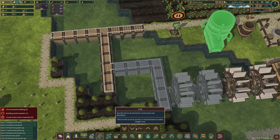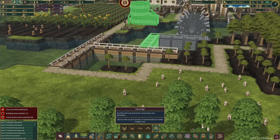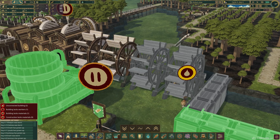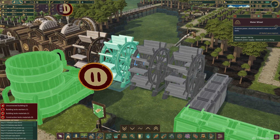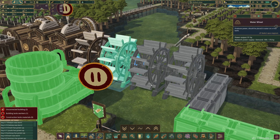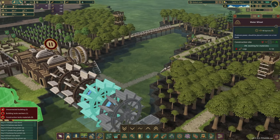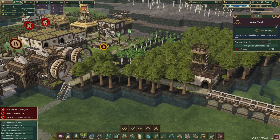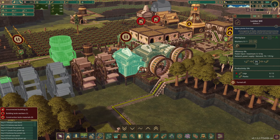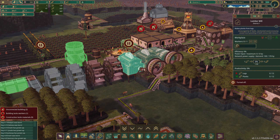Let's prioritize these. Oh, look at that - oh my goodness! We have power! How much is this one producing? 105 - that's awesome! That is good news, so that means we can probably turn on... Actually, let's return our work day back to 18 hours. Look at that - that's how that thing's supposed to move!